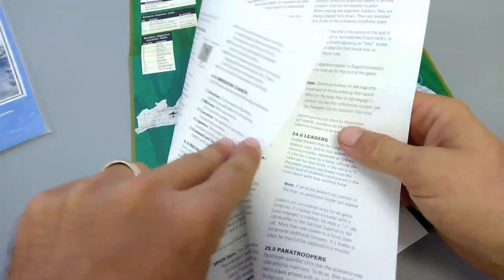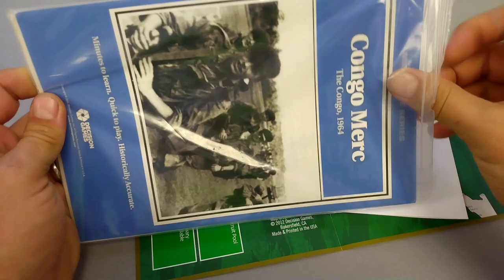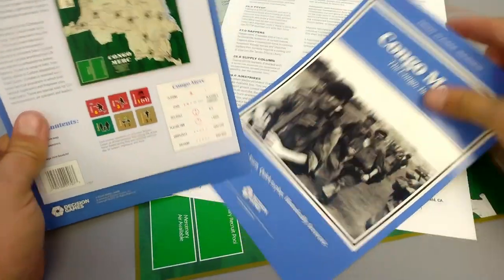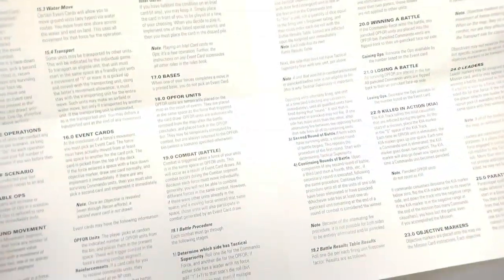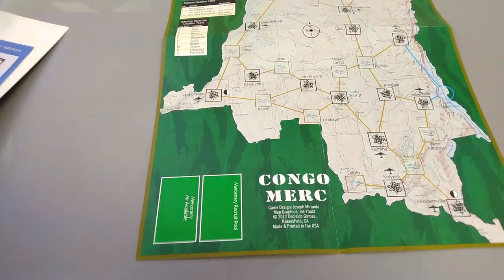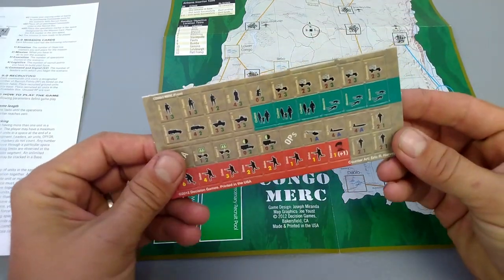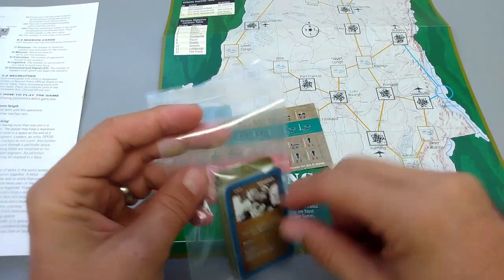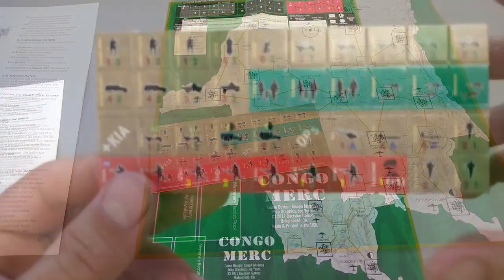We've got a game that's not terribly complicated. It's by Decision Games, designed by Joe Miranda — four pages of rules. Like all the best games, these four little pages pack a lot in. We did Merrill's Marauders, which was WWII commandos in Southeast Asia — 18 cards, four-page rulebook. It's a card-driven game, so the cards are your AI.